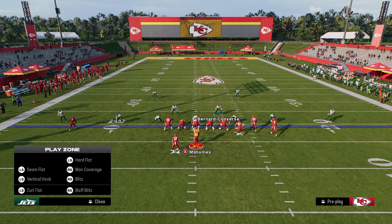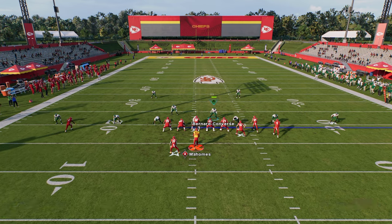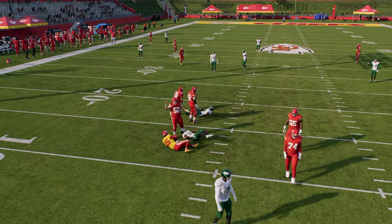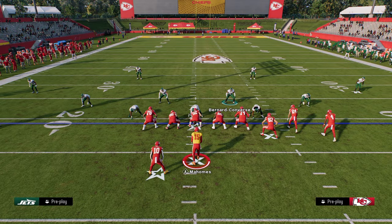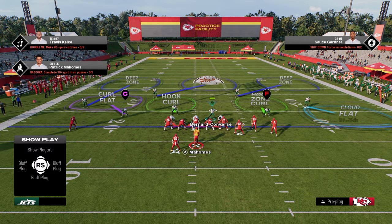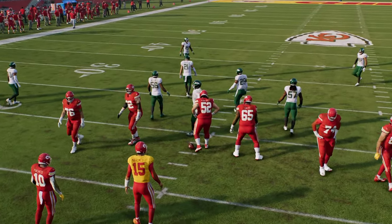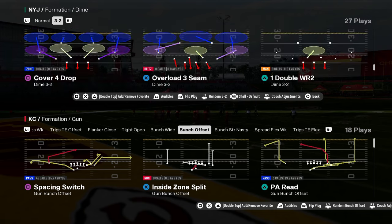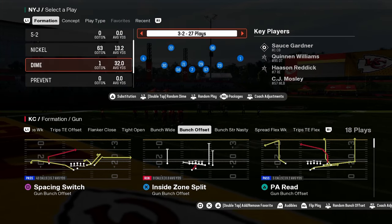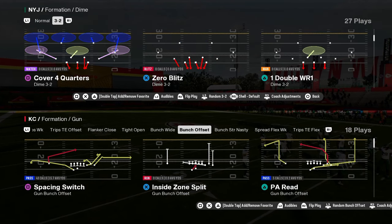If they put the running back on a streak, then the hook curl and the seam flat are going to be pretty good. Look at the seam flat help bracket that, and then we'd obviously go to that deep crossing route — but you see the idea of what this defense can do by rolling from right to left. I also want to explain that this is not just a heavy coverage defense. You can actually send pretty good pressure from it. To illustrate this, we're going to go into our packages and put our safeties package on the field.